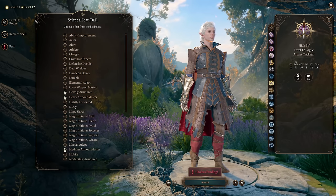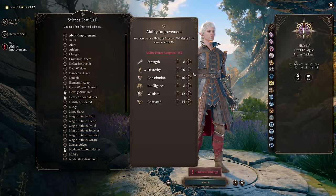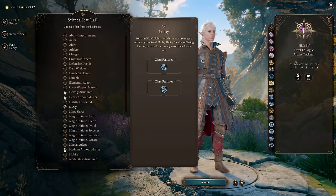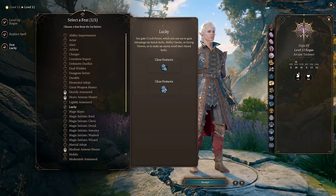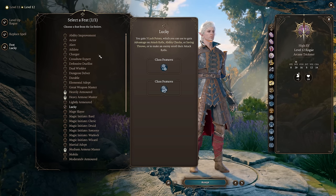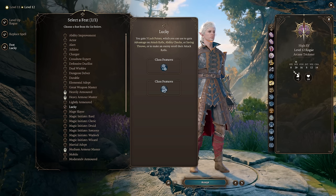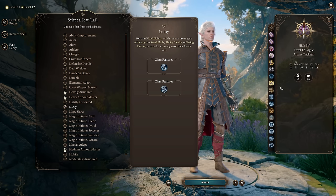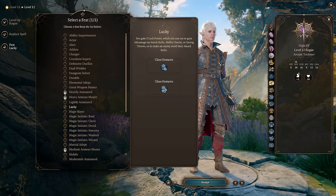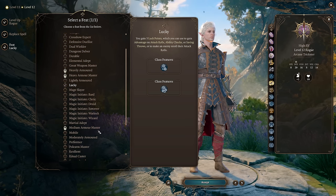Finally at level 12 we get to take another feat. I'm going to suggest taking Lucky, because this character uniquely uses Lucky very well and already has quite good initiative with plus 5 Dexterity. Alert is probably the more powerful pick of the two, but Lucky feels good lore-wise for Astarion, and it's nice to use feats that don't see a lot of use rather than spamming Alert on every single build.